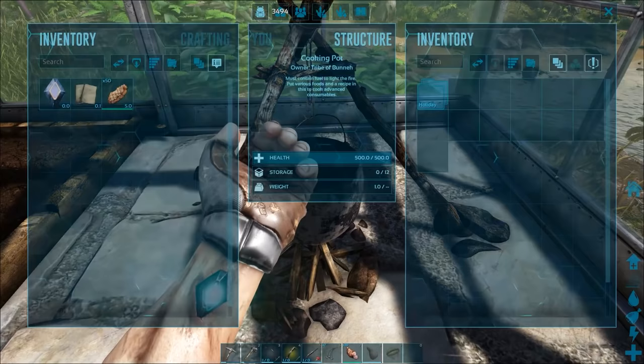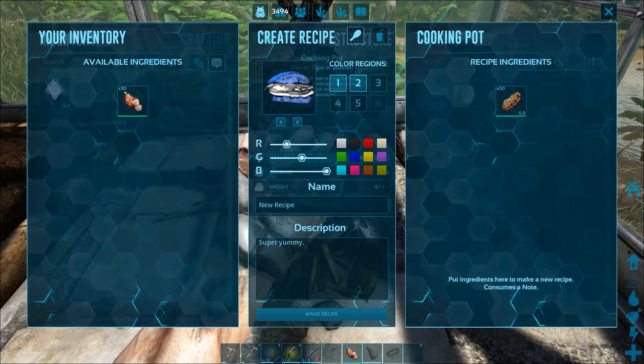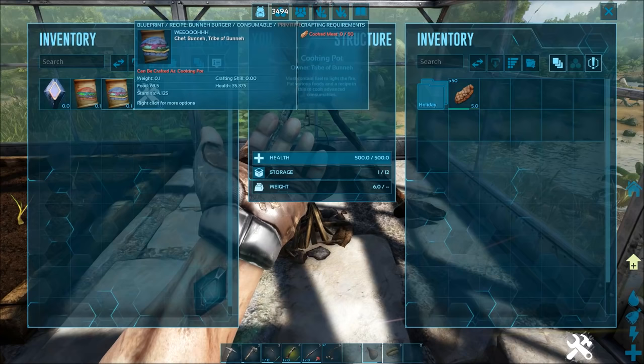Tip number nineteen: don't settle for cooked meat. Did you know that you can create custom food recipes inside of a cooking pot? Simply place all of the ingredients you want to use inside of a cooking pot along with a blank note and click on the make recipe button. From here you can customize the look and text of the custom food. For a complete list of food options and their special effects in a food recipe, check out the Ark wiki page. This will allow you to experiment with the numbers without wasting in-game resources, and once you find a recipe that works for you, you can finalize it in-game.